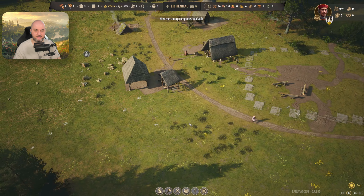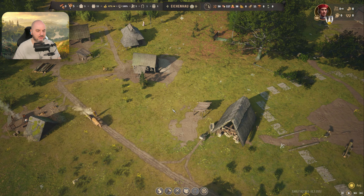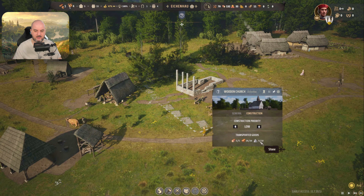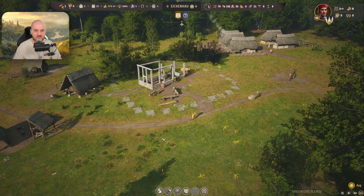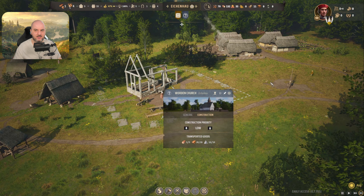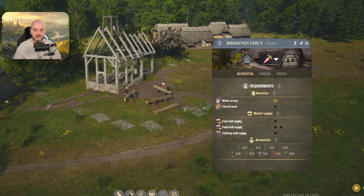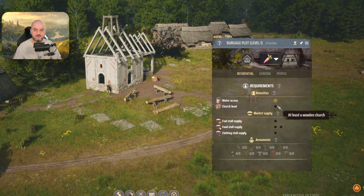Here I am placing the stone cutter camp just next to our stone and it will be done really quickly. We also needed 20 planks, and for that we go into construction, then gathering, and we have saw pit — it turns timber into planks. I have my saw pit right here, close to my logging camp and foresters. Let's allow them to build.